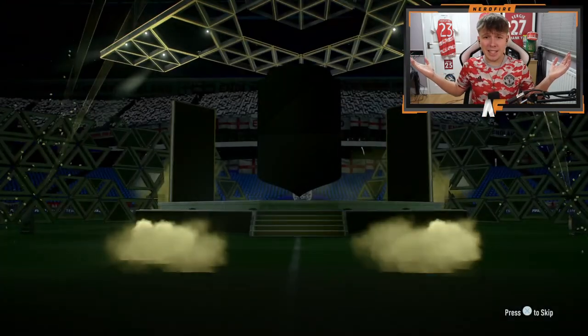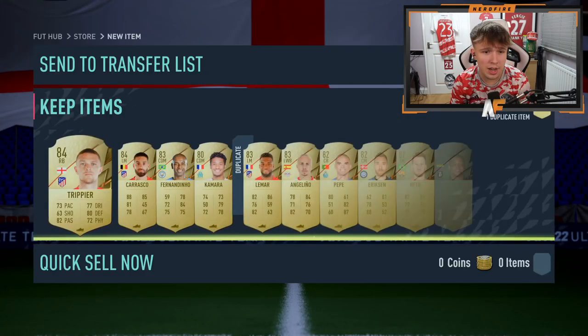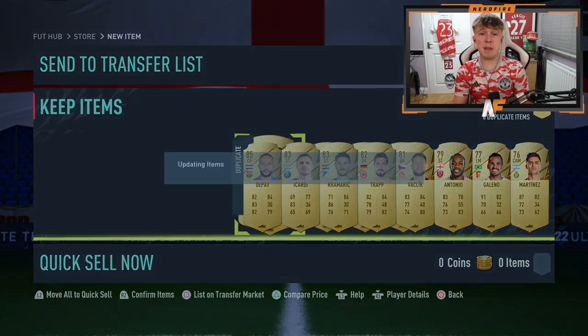Number four rare player pack - do your best, give me a walkout. Walkouts don't exist apparently - it's going to be Carrasco. It would be nice to see some sort of walkout at one point. Number five now - I've cracked it open already - I'm actually getting shafted here, that is Georginio.